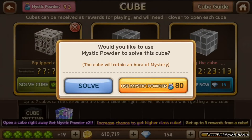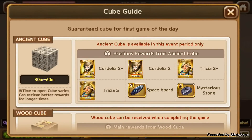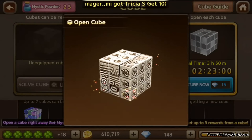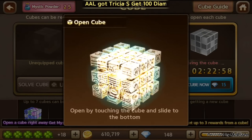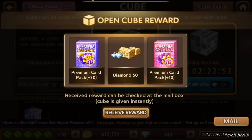I'm going to open now this mystic powder. I think I'm going to open it now. Wow, 3 items! Okay, not bad — 30 premium card pack, 50 gold, 50 diamond, and 10 premium pack.